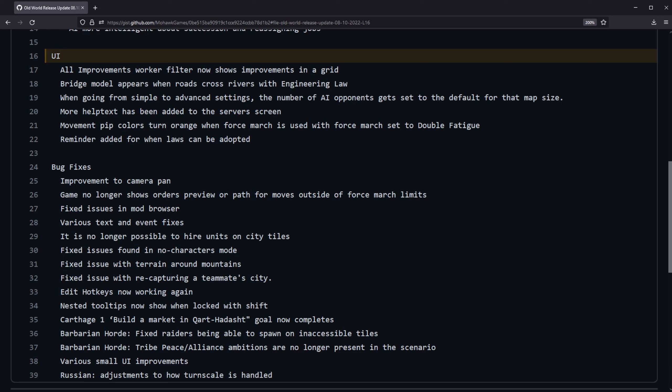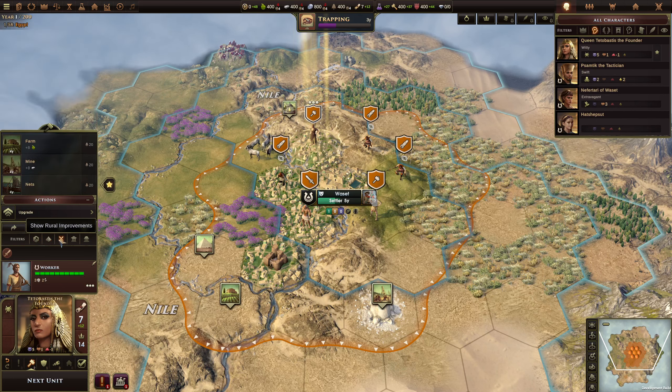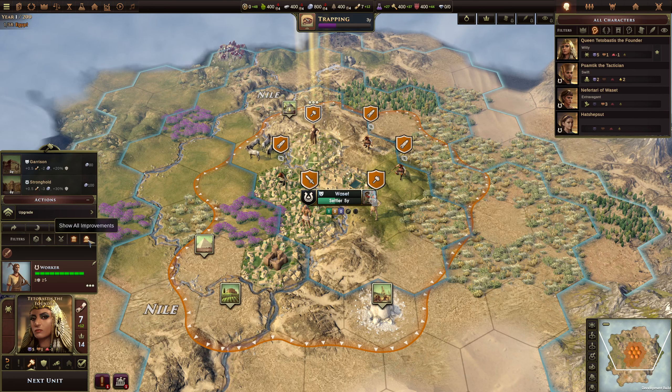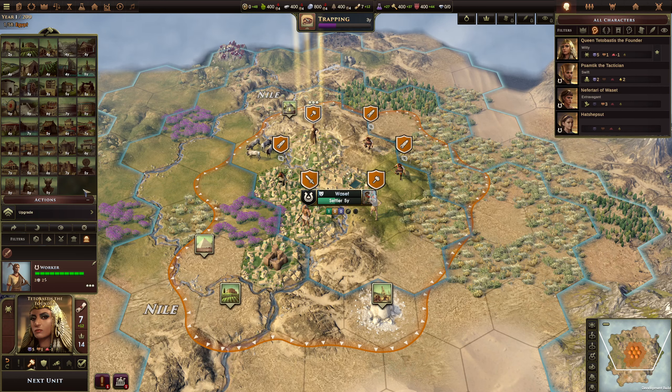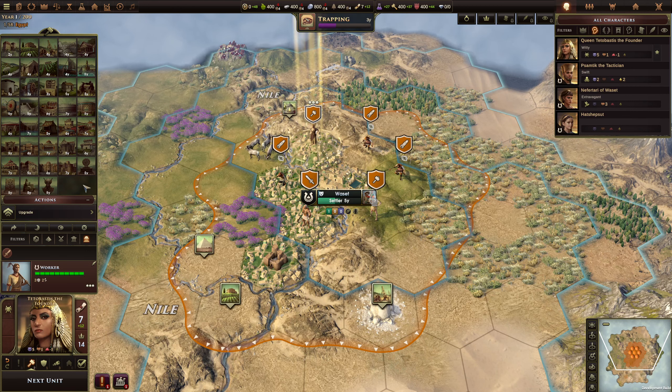Some cool UI changes, some from community suggestions. There's an all improvements worker filter that now shows improvements in a grid. When you select a worker, there are filters — show valid improvements, show wonders, show rural improvements, show urban improvements — and then there's show all improvements, which used to be a very long scrollable list, but now it's a very cool grid. This was a suggestion from Fimble Vetter on the Discord that got implemented and got tweeted about by Mohawk. It's super awesome to see Mohawk incorporating community suggestions literally within a week, and for experienced players it's super useful to see all the improvements you can build at a glance.